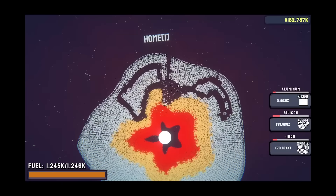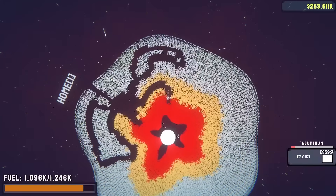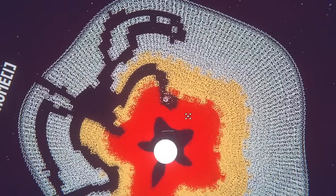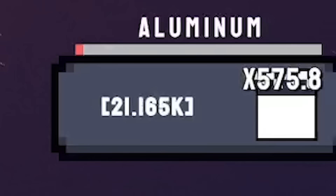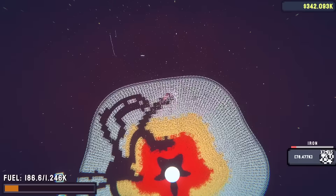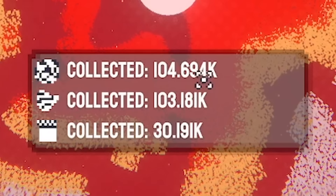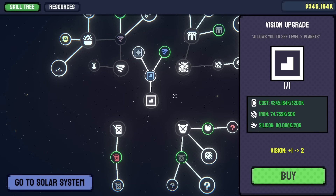I've pretty much made another one - what is wrong with me? Anyway, I need 20,000 aluminium. We've only got 7,000 so that could be tricky. We are definitely a lot stronger now though - mining a lot more before the health bar goes down. We got 20,000 aluminium, and we need 100,000 iron. After much better mining sessions, back in the shop we can do the vision upgrade - so we'll buy that.